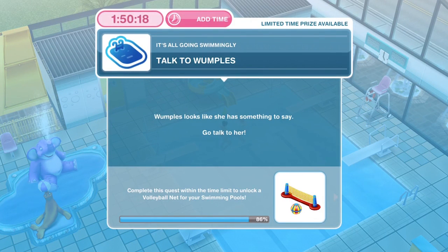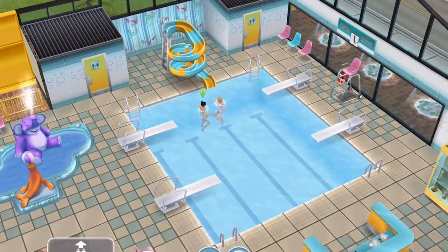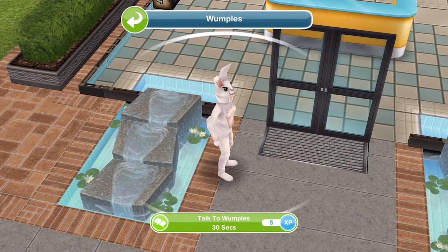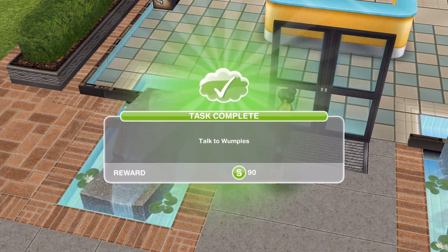Now we need to talk to Wumples. She looks like she has something to say — go and talk to her. With one of your Sims, click on Wumples; she should be outside. Talk to Wumples for 30 seconds. Task complete.